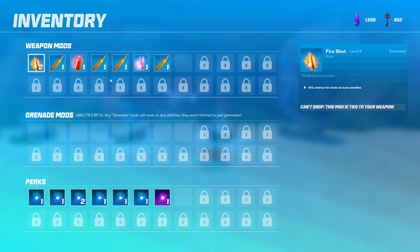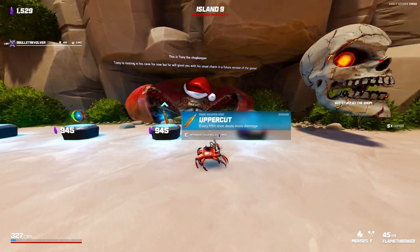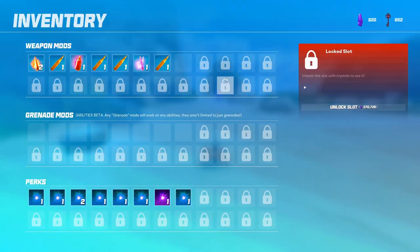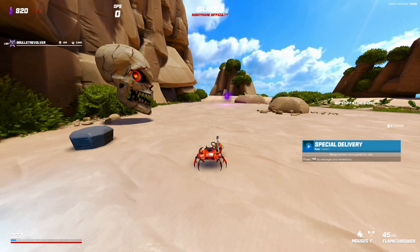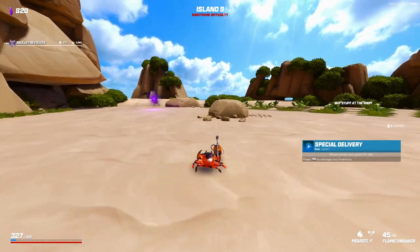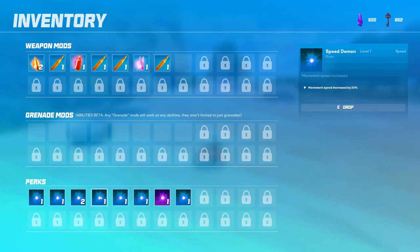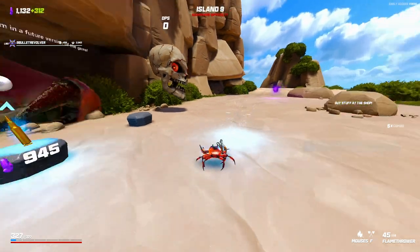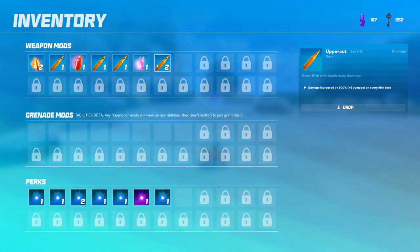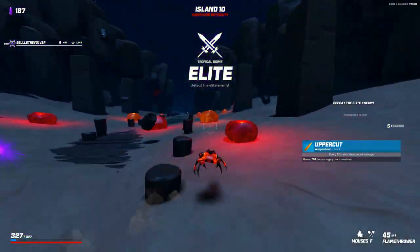Another Uppercut is kind of interesting, but I'm also kind of tempted to get the Special Delivery. I could sell the Speed Demon — I don't think I necessarily need it, but another Uppercut just ramps up so well. So now we're at 6 damage. I like the build so far, it's working out.